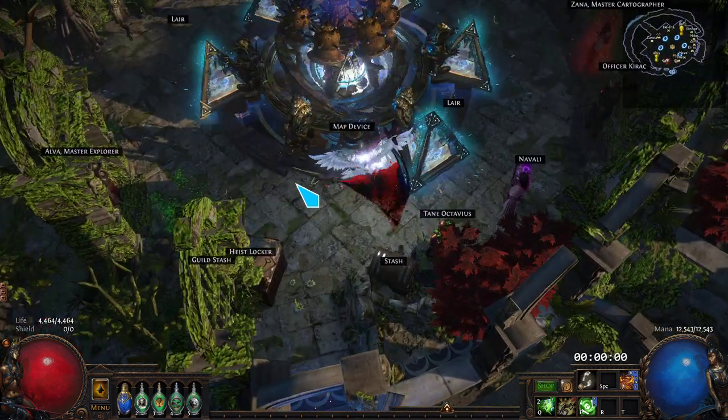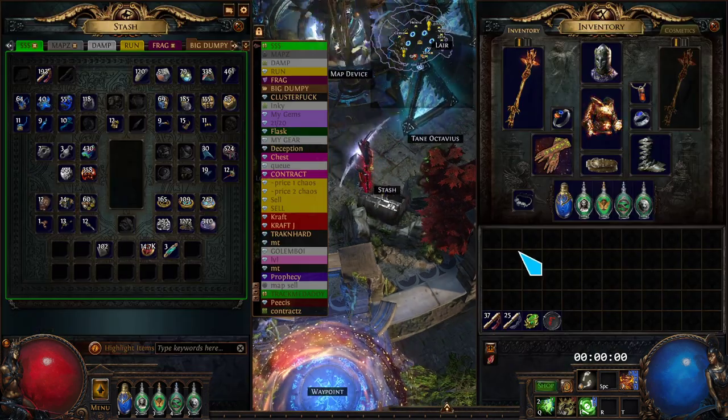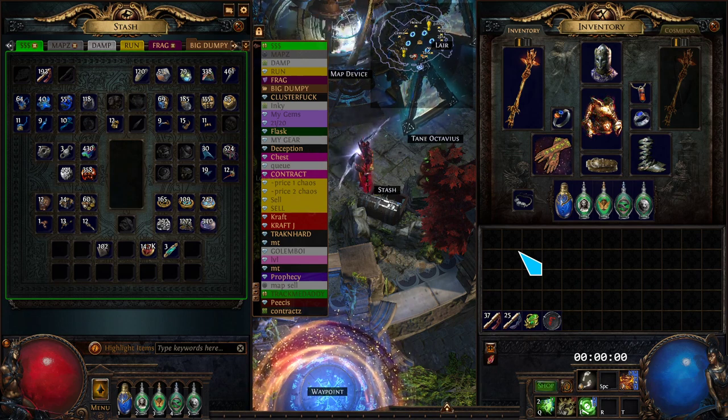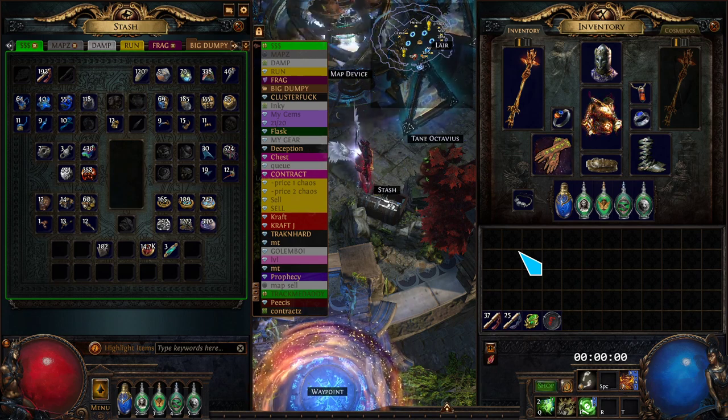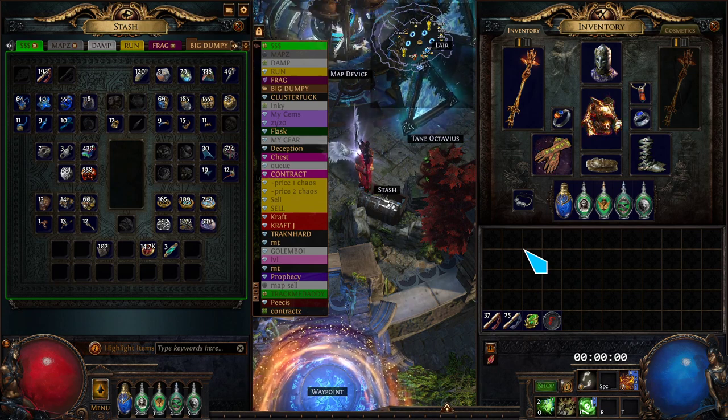I made a build based off of Big Ducks's Scion Ball Lightning build — same Agnostic and Archmage scaling, mana for damage and for defenses. His is a great build, I just didn't like pressing the mana flask all the time, so I wanted to make one that sustains mana without having to use a flask.